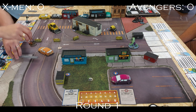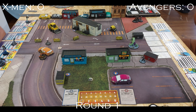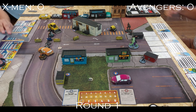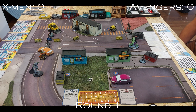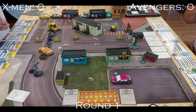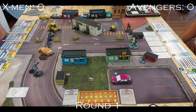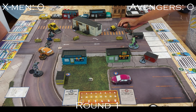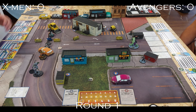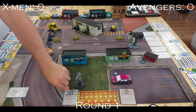Deployment: Hulk goes front and center, I deploy Rogue just off-center. Winter Soldier goes toward the bottom right, then Honey Badger, X-23, Steve, Magik, Rocket, Storm, and finally Lizard. I put Lizard down last as a bait drop — I didn't want to throw him against a large damage target like Hulk, so I thought he could go one-on-one with Winter Soldier since Winter Soldier shouldn't put a huge amount of damage through even with constant shooting.